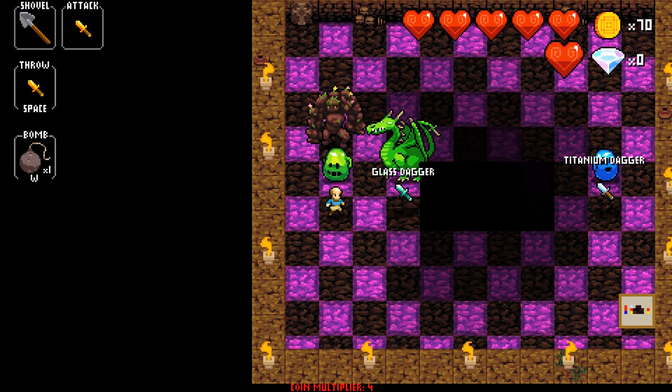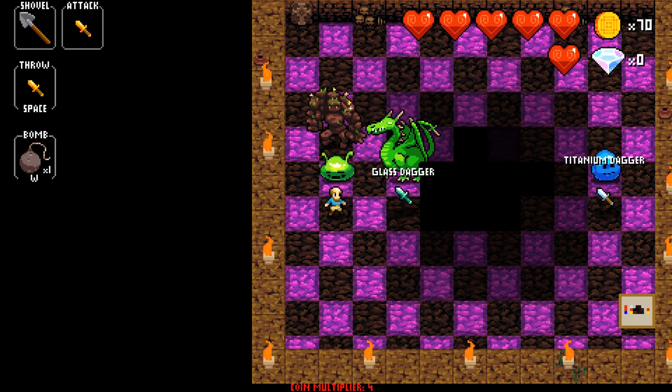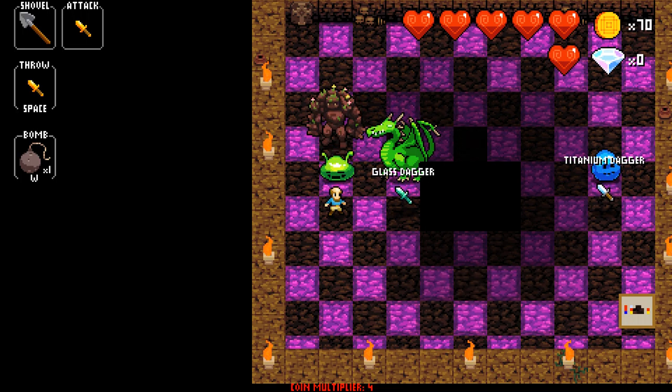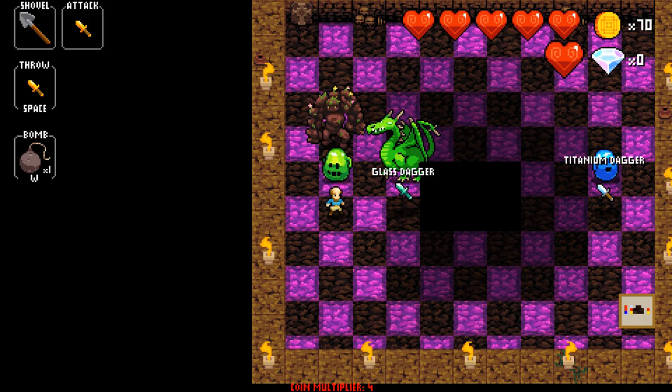Besides having different weapons, there are also different types of weapons in Crypt of the Necrodancer. These types are gold, glass, blood, obsidian, and titanium, on top of the base weapons you've been seeing this whole video. All of the types can appear on all of the weapons besides the special daggers and the guns. Gold makes enemies drop double the gold, and for a beat after picking up gold you have infinite damage.